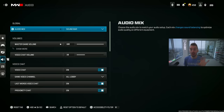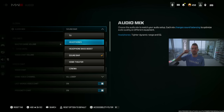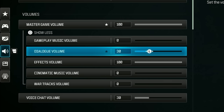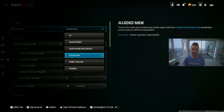For audio settings, going from PC to console the best setting I've found so far is soundbar. It has a tighter dynamic range and EQ. I've tried headphones, bass boost, and home theater, but soundbar is the best I've heard while playing. I have all war tracks and cinematics off. Dialogue volume — when your character calls in a precision airstrike or UAV — is on 30, and my effects on 100 for footsteps and audio cues.